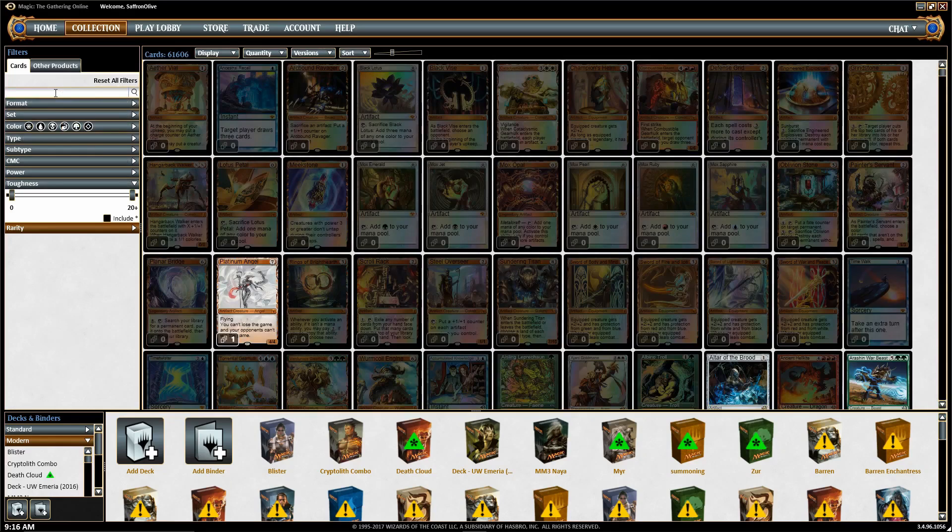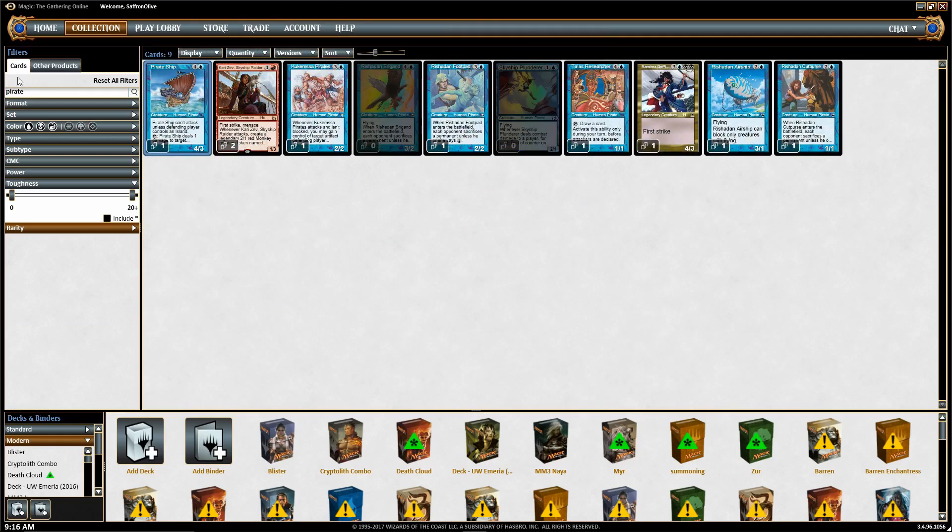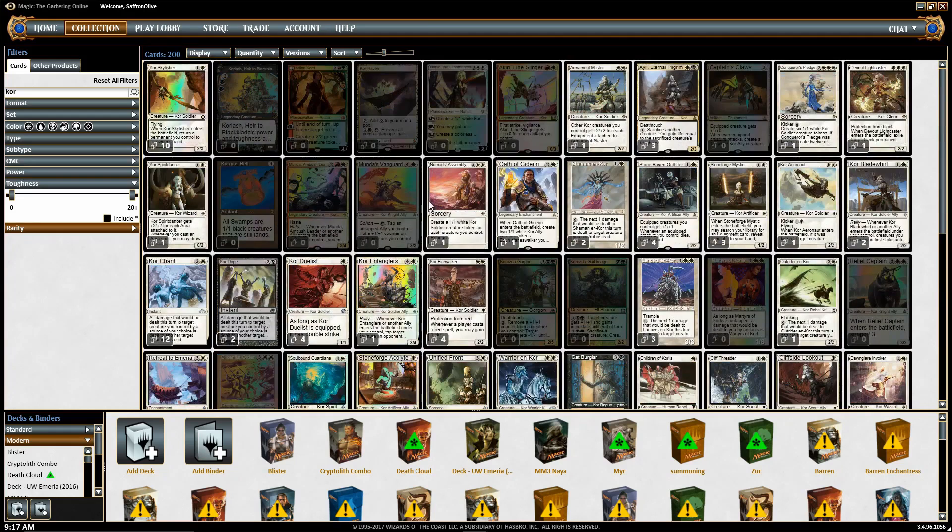You can also reset it and do really simple stuff, like building a this-or-that deck. We're building Pirates — you just type 'pirate' and here are the pirates that are available. You can type 'core' and here are the Kors that are available. It's really simple to find whatever you're looking for, no matter what you're looking for. I highly recommend using Magic Online as a deck building tool — it is way easier and way more intuitive than most other options, and it's super easy to filter for exactly what you want. Even if you're not a Magic Online player and not interested in buying digital cards or playing games, I think it's worth spending the $10 to get an account just for deck building purposes.